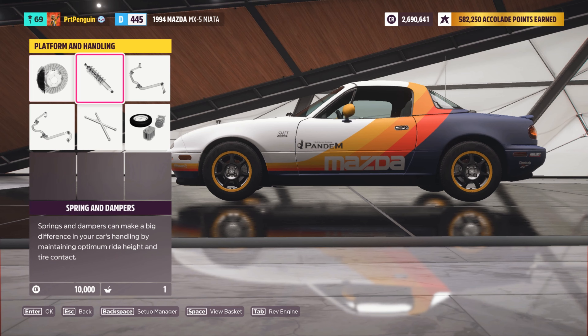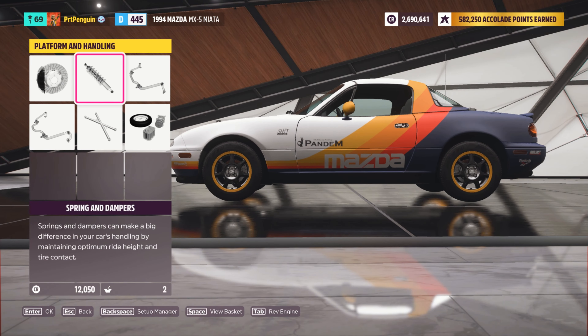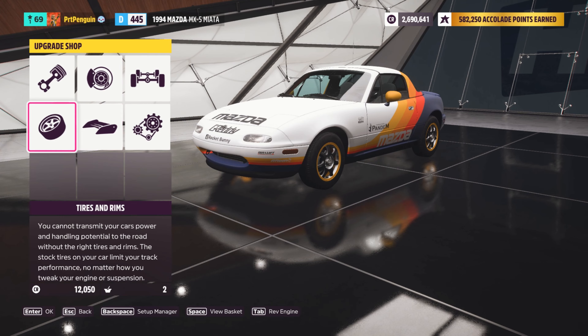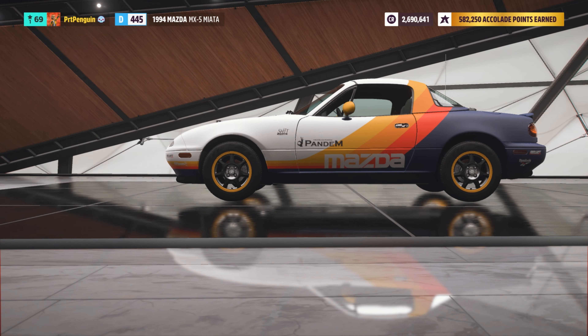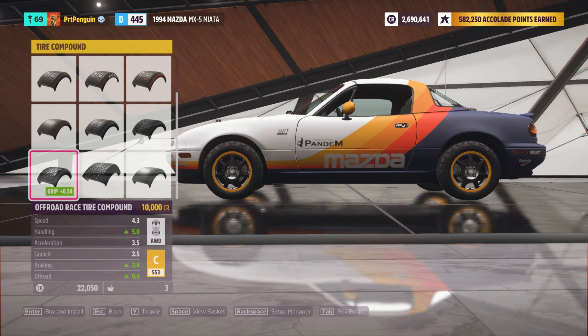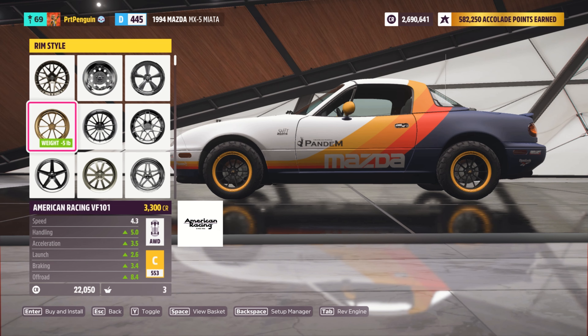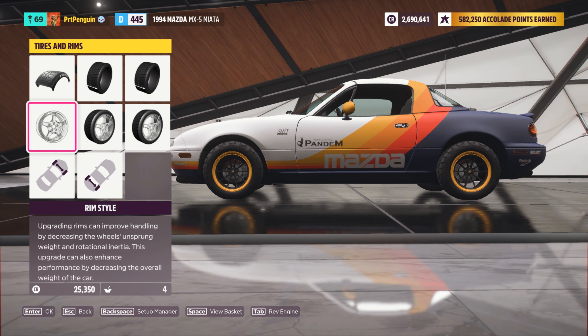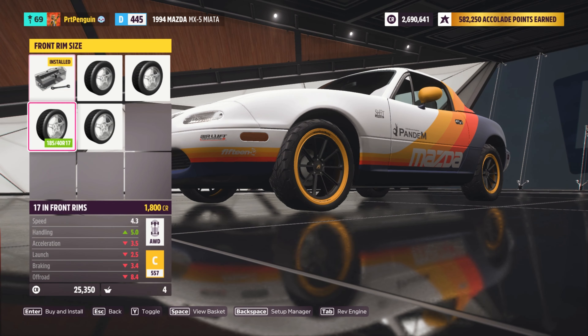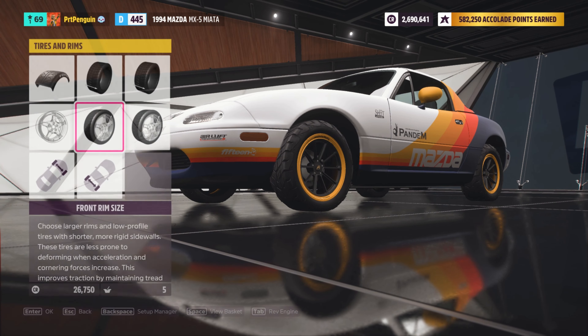Let's start with the platform — I need some rally springs. Now I have to swap out the tires for some off-road race compounds. Change up the wheels just because I can — these look pretty sweet. Should probably make them a little bit bigger actually. There we go.